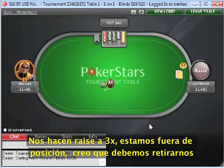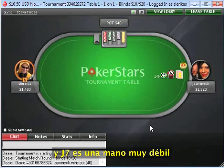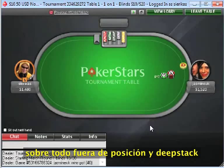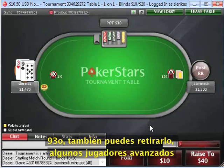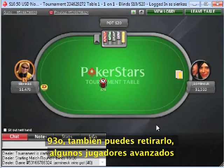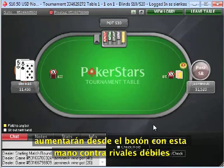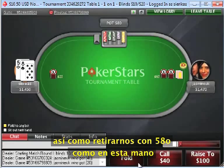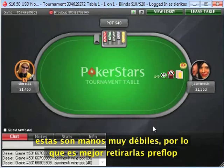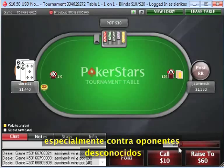Facing a 3x raise out of position on the first hand, I think that's going to be a correct fold with Jack-7 offsuit. You don't have information about this opponent, and Jack-7 is a pretty weak hand to play out of position this deep stacked. When you have some reads, that's the type of hand you can actually call with. 9-3 offsuit, you can start out by folding. Open folding 9-3 offsuit is going to be pretty standard, just as folding with 8-5 offsuit is also standard. These are just pretty weak hands, and you're probably better off folding them pre-flop, especially against an unknown opponent.